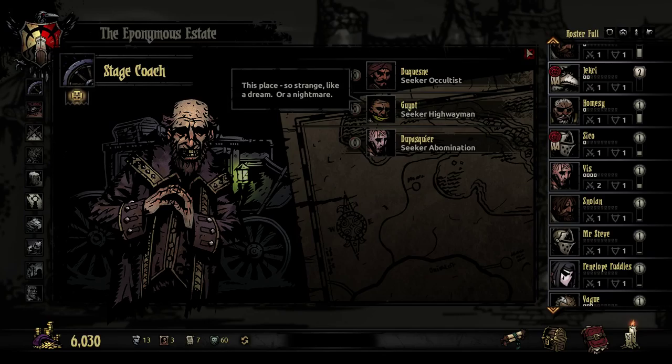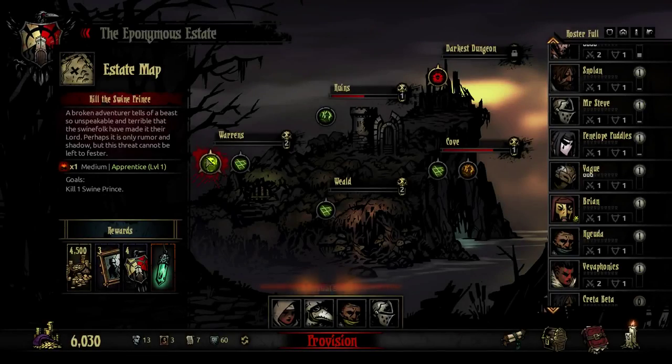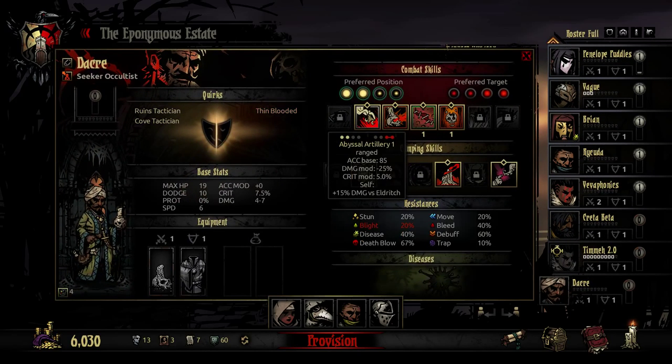We should take the Occultist out at some point because I like playing with the Occultist, but that's not today! Today we're going on the Warrens mission. What do the Occultists do? They've got some... I'll right click and show you. We have Bissell Artillery, which does a gross tentacles damage to the last two units, plus 15 damage versus Eldritch.